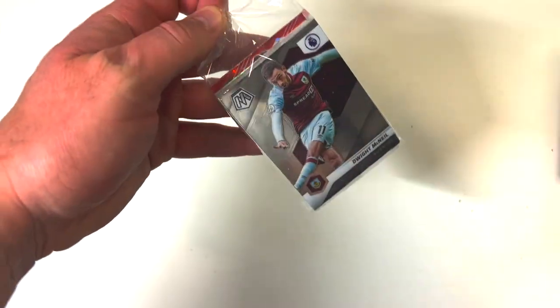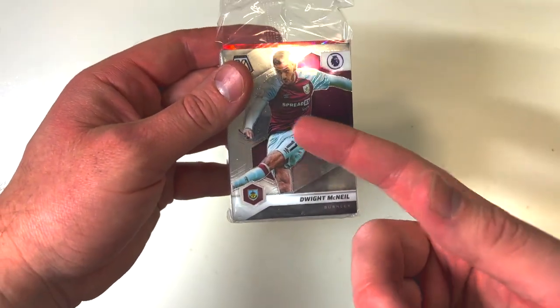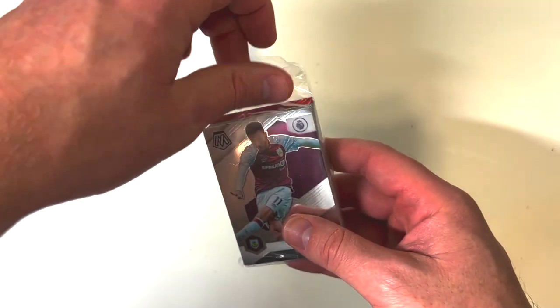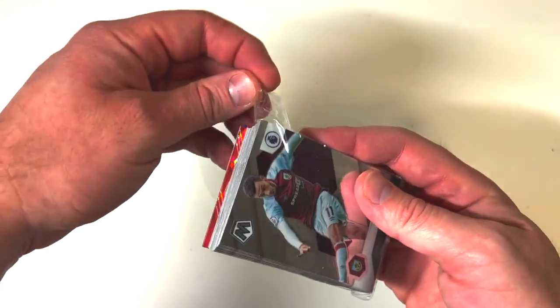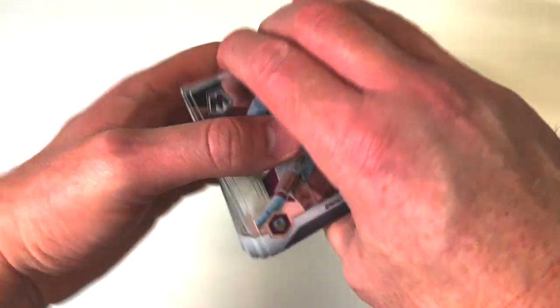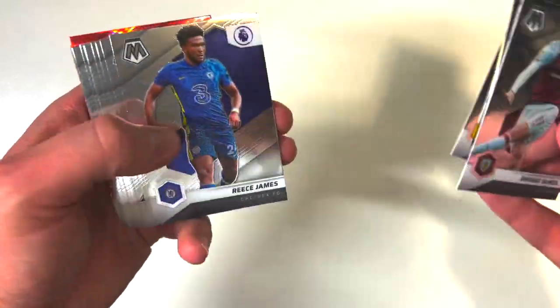For those of you who have watched a few videos, you know I look for a few different things right off the top. I love Burnley Clarets — I'm a Burnley Claret guy, so when I get a Dwight McNeil I get happy. On the red and blue pulsars and silver prisms, we're looking for either Burnley Clarets or Cristiano Ronaldo. That's what we're looking for.